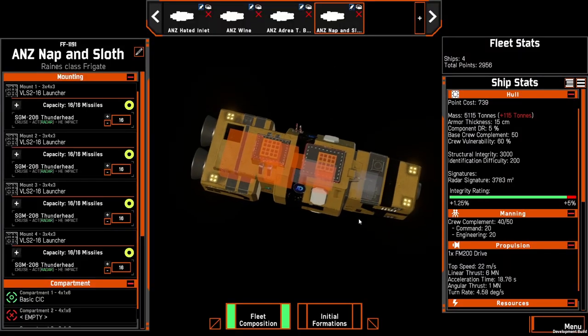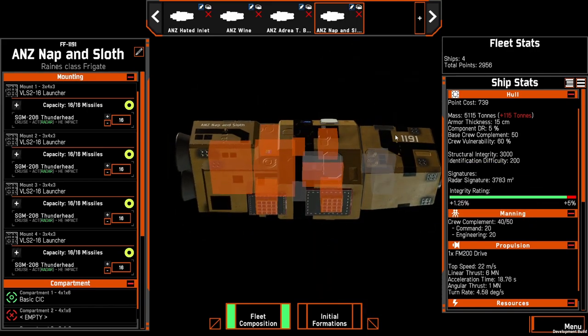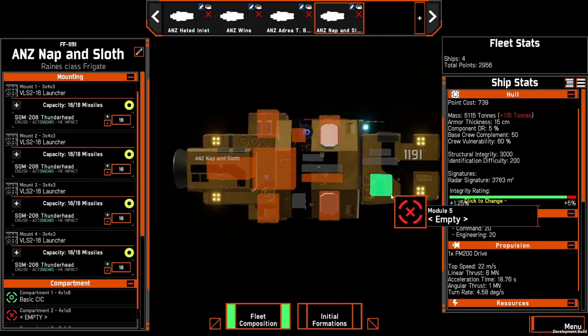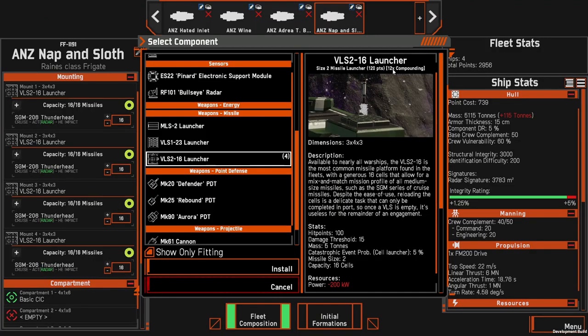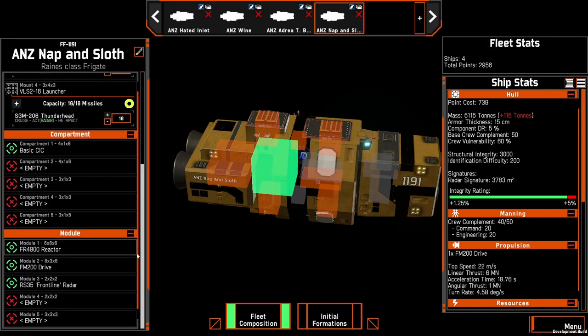So as a fleet type the gun frigate swarm isn't really seen or played too much at the moment. Missile frigates used to be seen a lot until the compounding cost of the VLS was introduced, at which point it became too expensive to run a missile frigate fleet. You could try roll-offs but it's not something I've seen done. Missile frigates are more of a footnote in the game right now, but maybe they'll make a comeback one day.